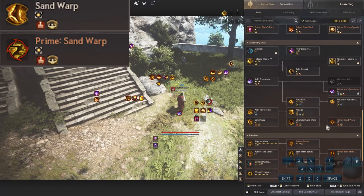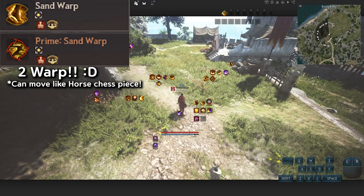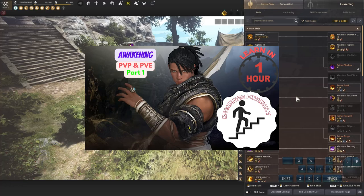We do have a Prime version of Sand Warp, which gives us two warps. So you can just hold Shift and W and it casts Sand Warp twice. You can also go backwards or sideways as needed. We basically have two Sand Warps available.